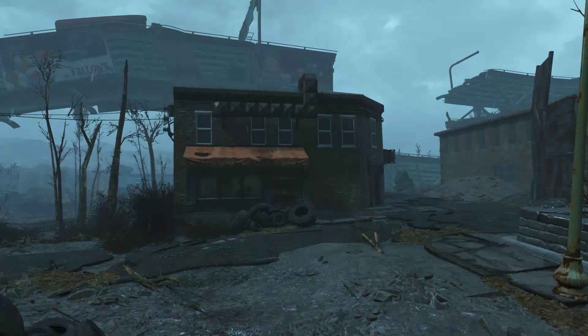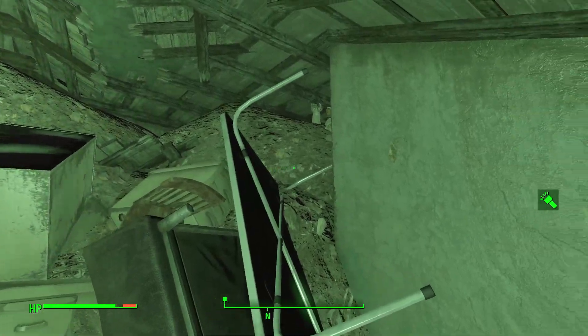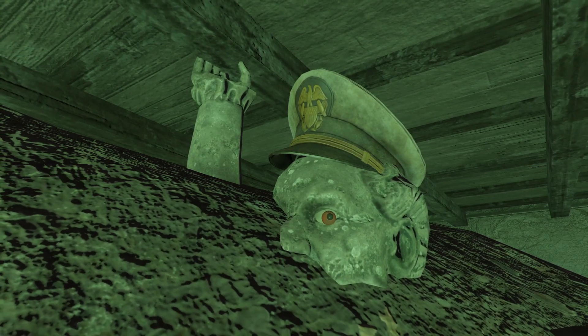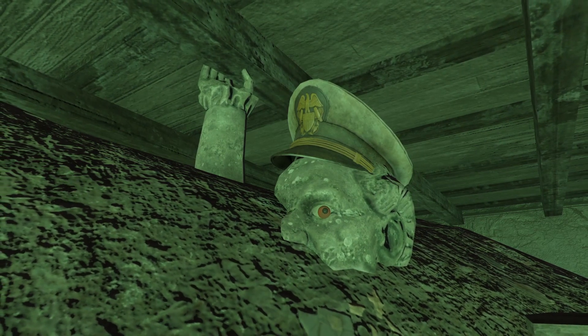If we head to University Point Pharmacy and clear a path to this back room, we can find quite an interesting sight. There is a rather unique stone statue wearing a sea captain's hat peeking up from the rubble with a glaring red eye greeting us. The eye itself seems to be made by scaling down pool balls and stacking them in a specific way.